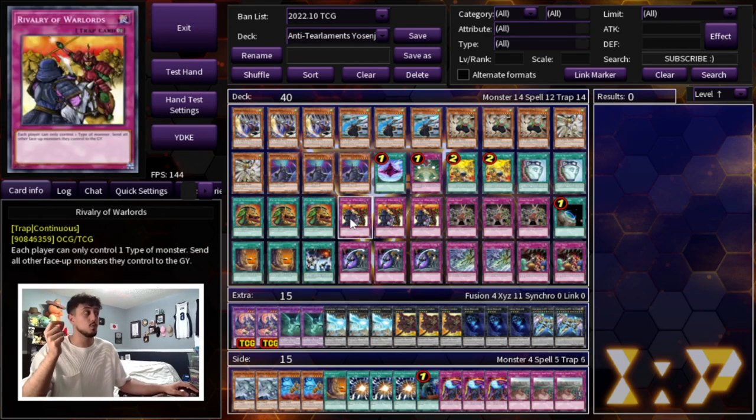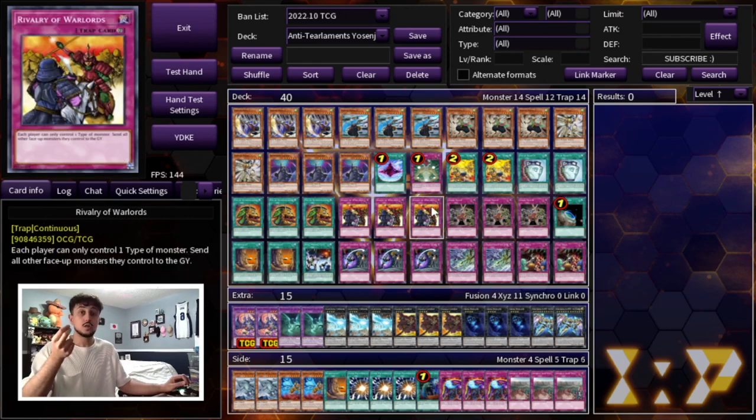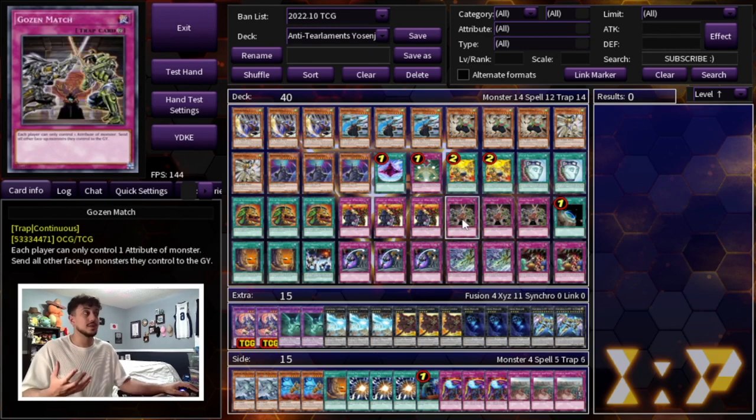For the floodgates, we're playing 3 Rivalry of Warlords as well as 3 Gozen Match. One, because they're good into so many different decks in the format. Two, all your monsters are Beast-Warrior and Wind, so you can play Rivalry and Gozen Match without being affected by them at all — and now your opponent has to deal with this back row. Keep in mind a lot of players are not on Lightning Storm or board breakers in the main deck right now because Tier Limit is so prominent and those cards aren't really good against Tier Limit. So this deck gets a little boost because you're not afraid of your opponent having Feather Duster or Lightning Storm, meaning your game ones can go really well especially if you win the die roll.